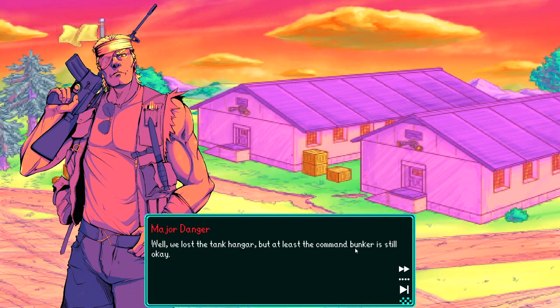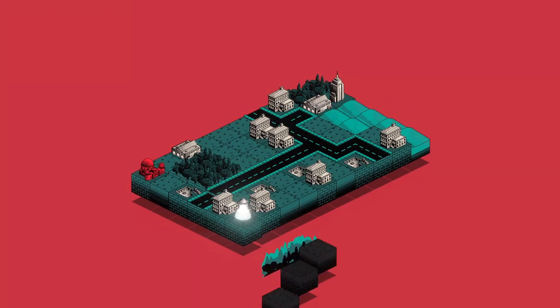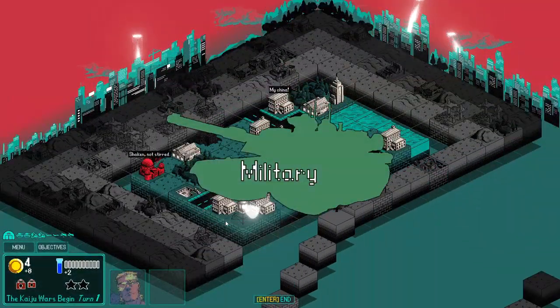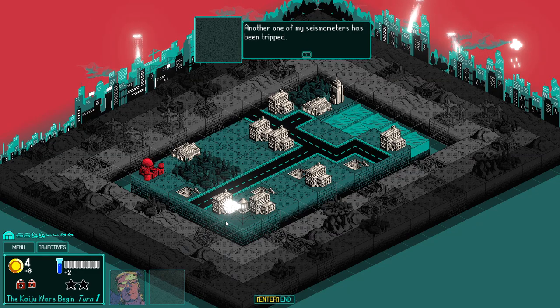We lost the tank hangar but at least the command bunker is still alright. A mysterious caller asks about seismometers with blinking lights on the console. They say to bring a gray data box to their lab, warning that more kaiju are coming. As mayor, do I get to live in a palace? I gotta really change businesses here — the YouTuber thing hasn't given me a palace. Another seismometer has been tripped, meaning there's a kaiju coming. Please protect the lab and buy some time while I work.